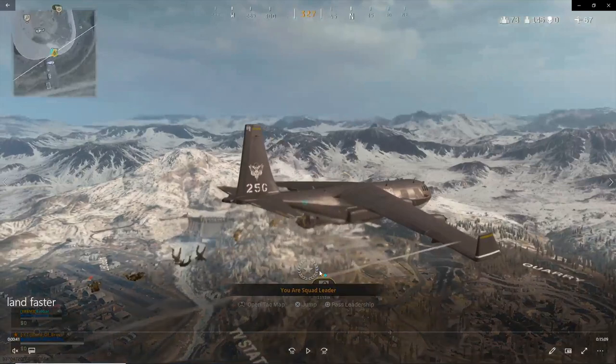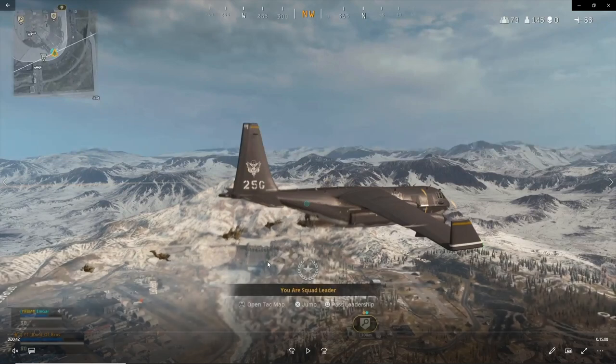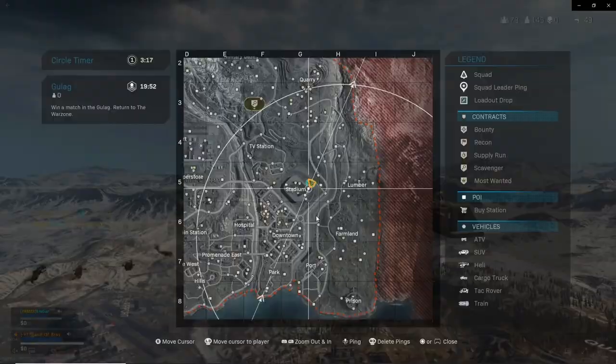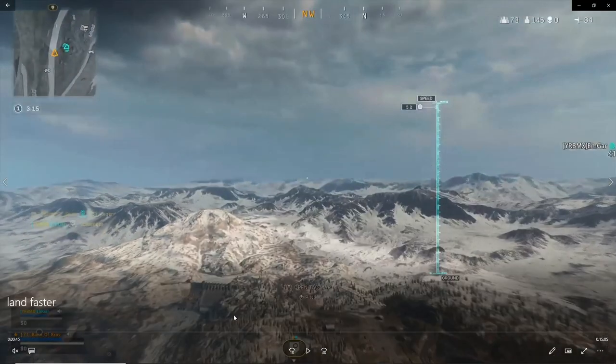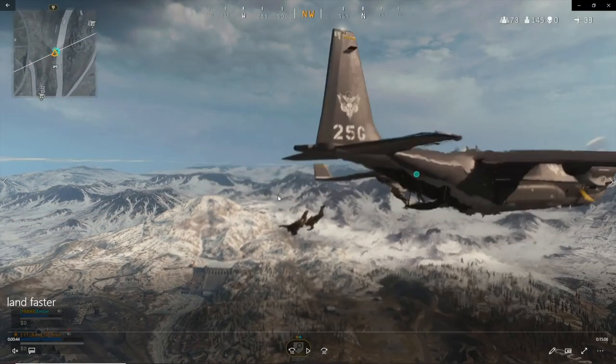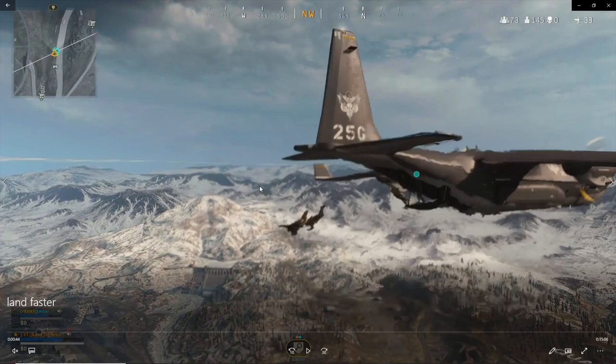Something else I'm about to show you: always drop at the lowest point in the plane's path. When you mark a location, you can see how many meters away you are. As the plane moves, the meters start decreasing, but there is a point where you're as close as possible and then the meters will start increasing again. What you want to do is jump when those meters start dropping really, really slow. At the beginning, the meters are going to drop insanely fast. Once you're at that lowest point, they start dropping pretty slow - that's what you want to check.